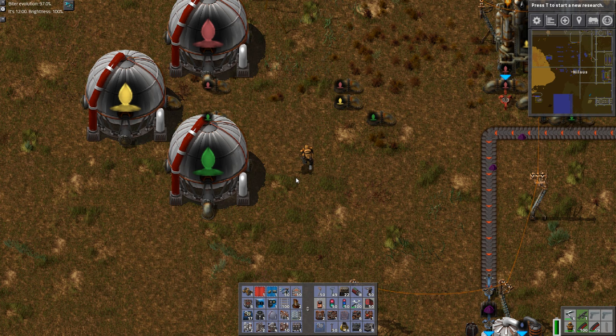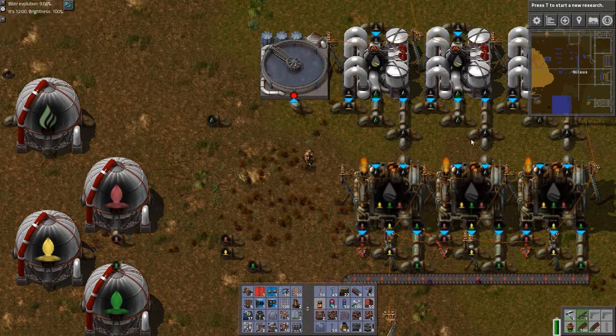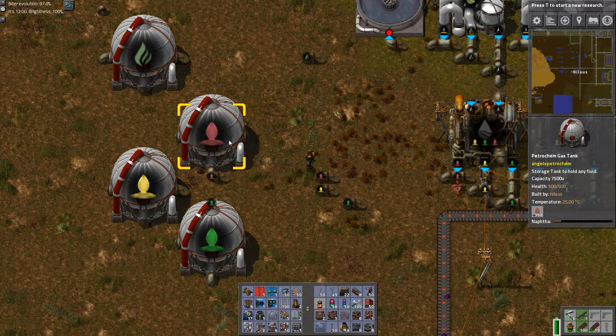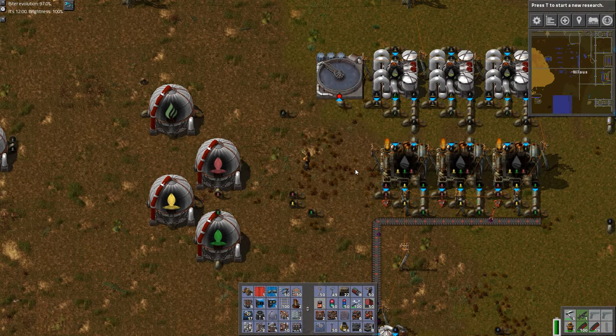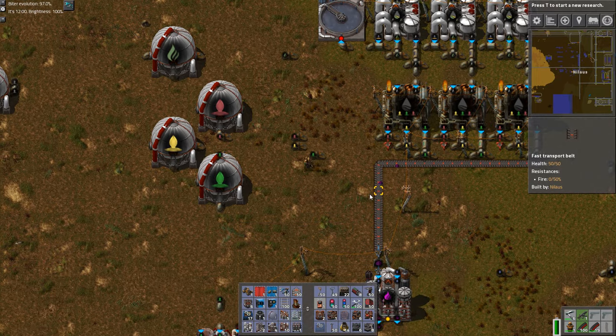That's how we create lubricant, and it will definitely be enough to feed your electric engines and your blue belts. So that's the basic oil part. The key outputs are of course the three main ones. Basically instead of having the usual three outputs where you convert everything into petroleum, you will have five different outputs and they cannot be converted into each other — at least not easily.